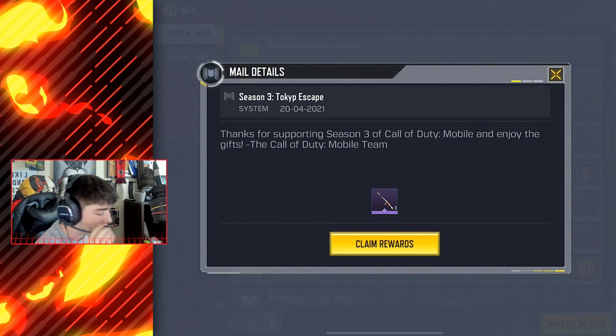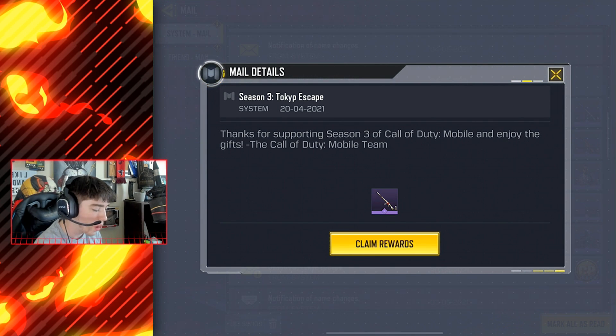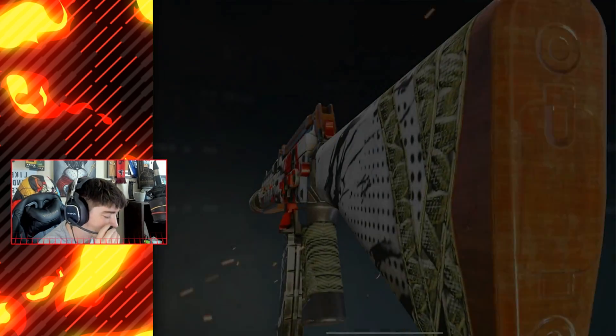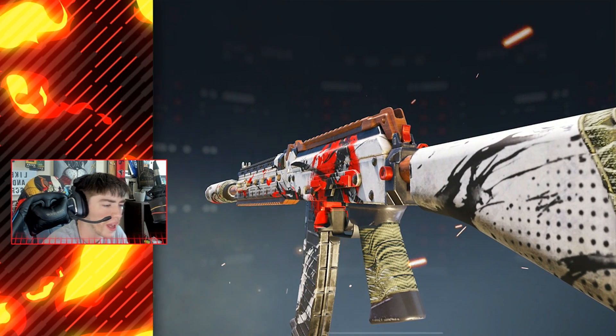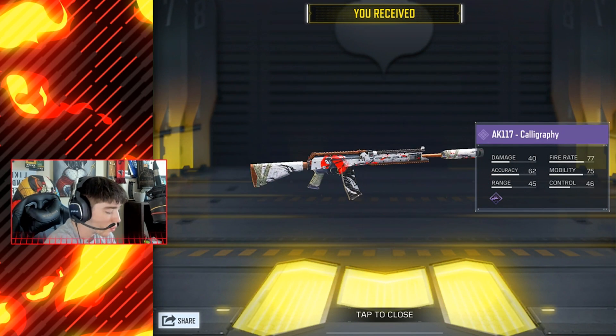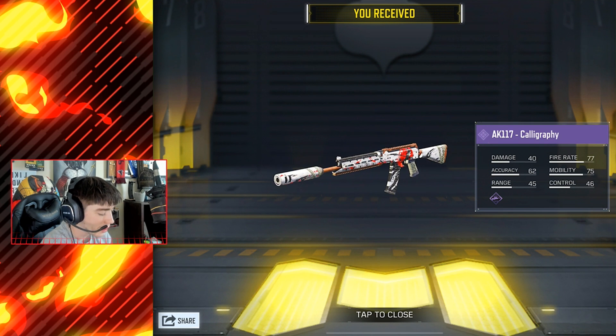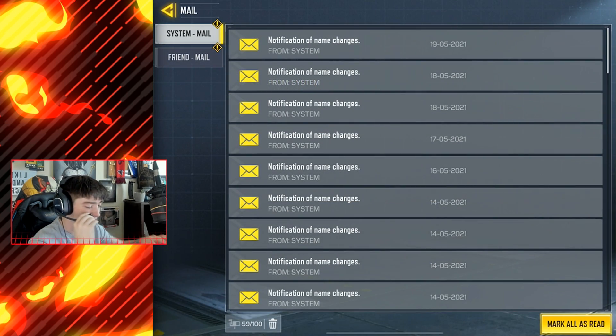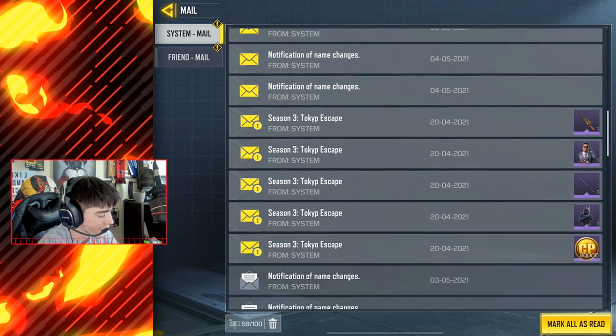I think we're going to start out with these brand new weapons. Let's go ahead and claim the first reward of the day. The brand new — dude, this thing looks insane. I feel like this was out of a crate; I'm pretty sure it came out of a crate. But the AK-117 Calligraphy, definitely awesome. The AK-117 in Call of Duty Mobile is insane.